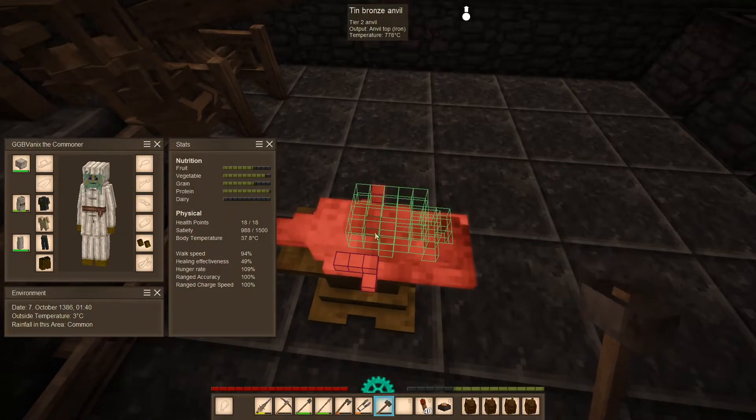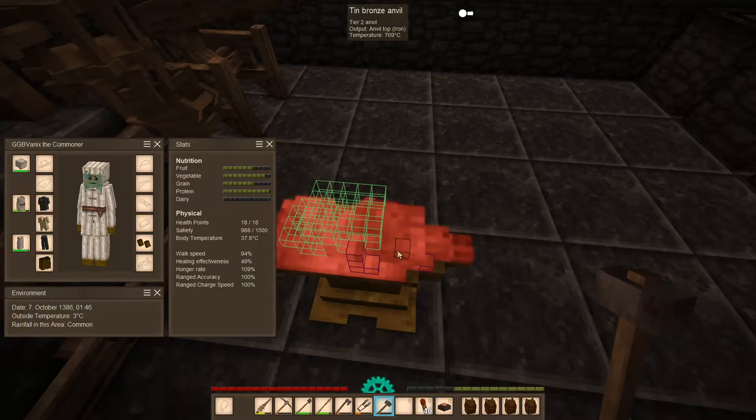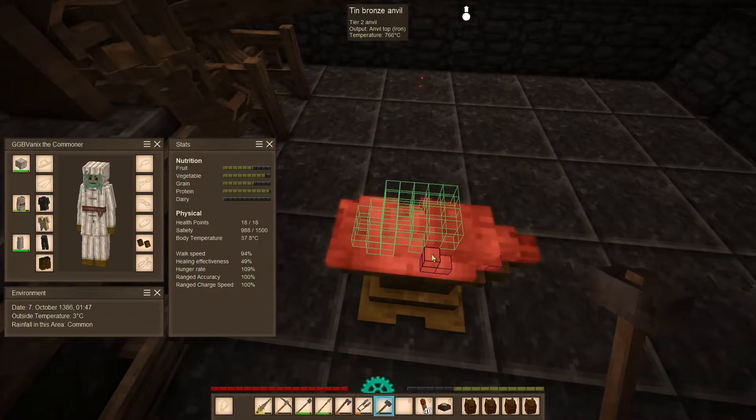I need to continue moving this whole thing down over here. The temperature is 773 — still workable. It'll probably be easier if I just add another ingot, but I really don't want to do that. I want to try to make this work.